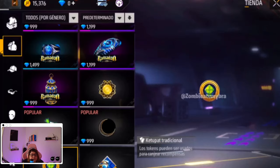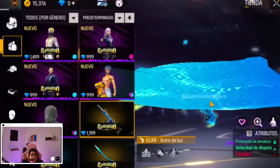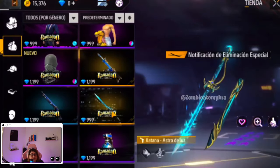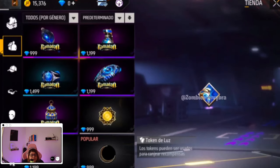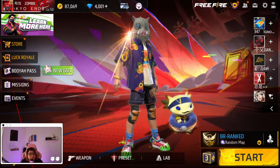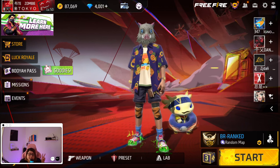You know how Free Fire has been doing their Luck Royales lately — these are tokens that you'll be able to exchange for skins or anything they decide to bring out as a Luck Royale. But yeah, what do you guys think of these skins and the event? Is there any skin you prefer or any ones you hate? Let me know in the comments below, and I'll talk to you guys next time — bye bye!